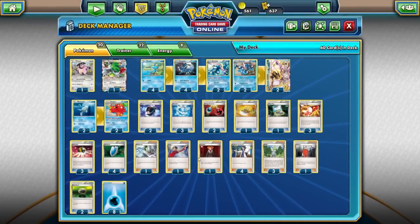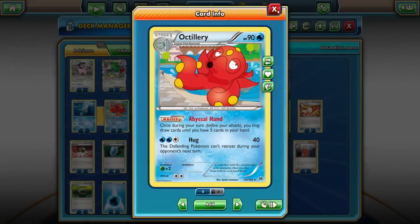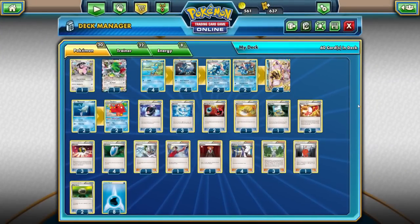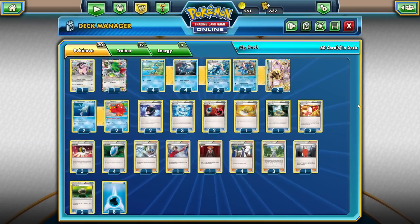For draw support I love having a 2-2 Octillery line. Once you get Octillery out, it's kind of like a pseudo Shaymin, drawing up to five every turn. It just sits on the bench — if your opponent wants to Lysandre it up, that's fine, I can always retreat out with Float Stone. I also play one Shaymin because early game, getting that setup for five or six cards gives you exactly what you need. But you can certainly take it out — the deck does pretty well without Shaymin. If you're looking for a more budget-centric deck, Shaymin is almost 25 to 30 bucks at the time of this video, so one is fine.